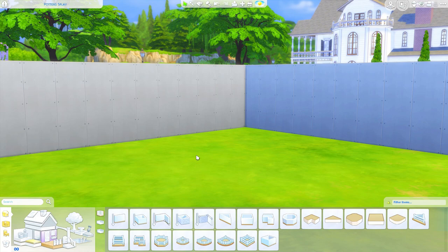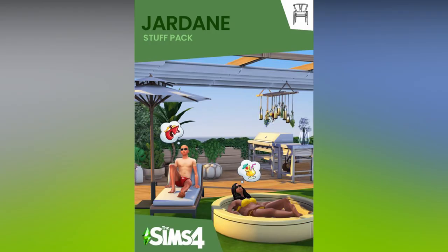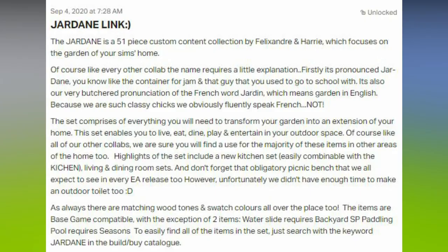Two of my absolutely favorite custom content creators, Felix Andre and Harry, have teamed up once again to bring us a much-needed custom content pack. This time it is the Jardane pack, and this is essentially for you to build garden areas, patios, and all that fun stuff. The Jardane is a 51-piece custom content collection which focuses on the garden of your Sim's home.